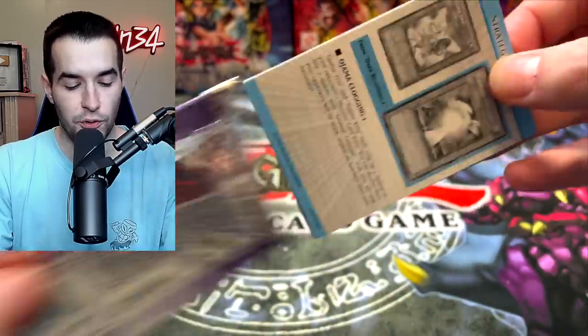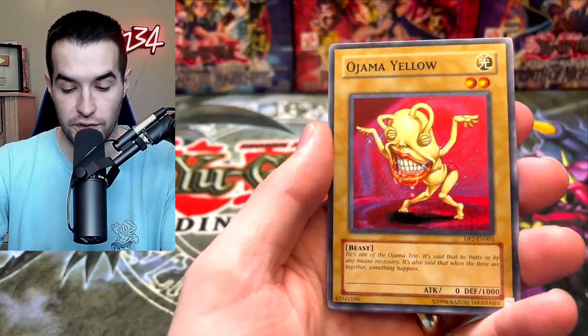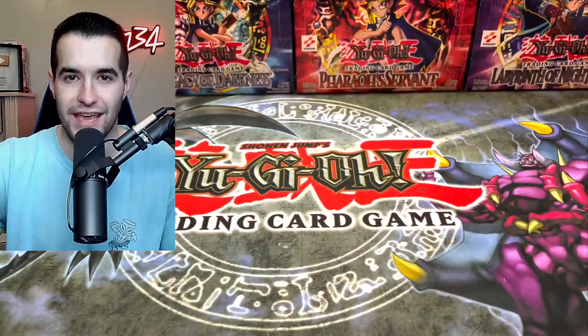Let's see if we can pull the big card out of Chaz. Ojama Green, Ojama Yellow, Level Modulation, Arm Dragon Level 5, and Y-Dragon Head. Not this time.